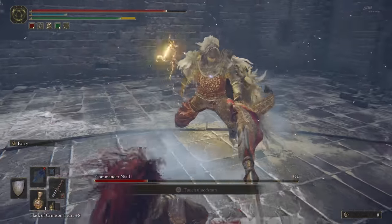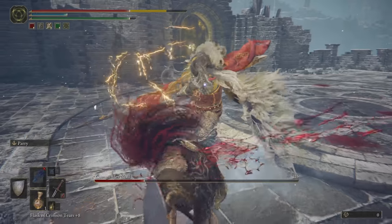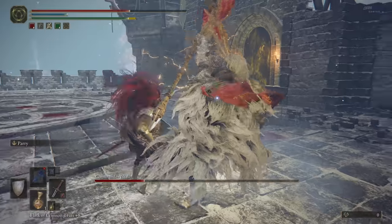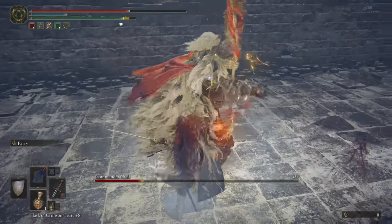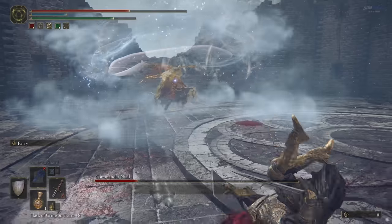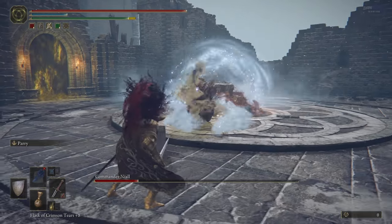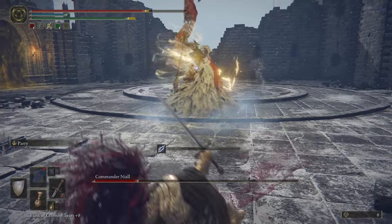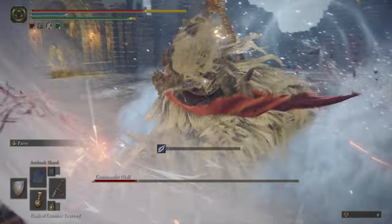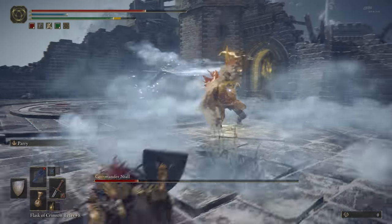Now he'll get into this sort of pattern where he does all these attacks. What you do is dodge, hit, dodge, hit — depending on your endurance, keep an eye on it. I'm not playing this fight perfectly, I'll be the first to admit it. A bit of opportunity there when he finishes that combo — I get a couple more strikes in. He's winding up again. I just did this too early. I needed to hold off — wait one more second before the dodge and then I could have got one hit off.